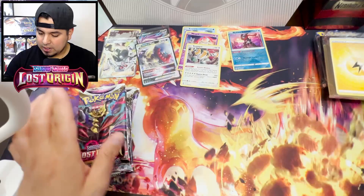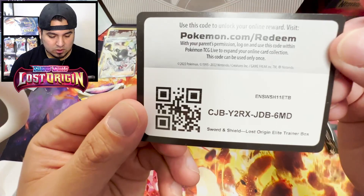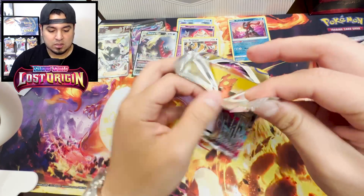Random junk, more junk, cool dice. Check out these dividers though. Energies don't matter. Whoever wins this code card, here you go. Yo, these sleeves are badass, I'm definitely keeping these. We got eight packs of Lost Origin. One of these packs may have the Altart Giratina, or an Altart in general because Lost Origin did me no favors whatsoever.